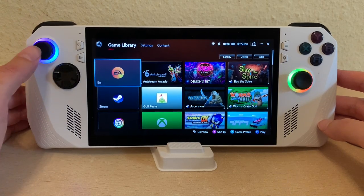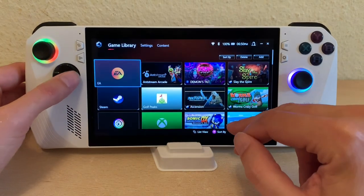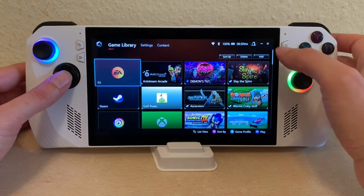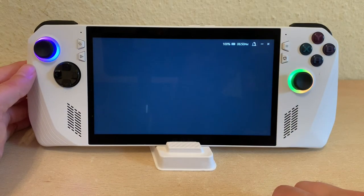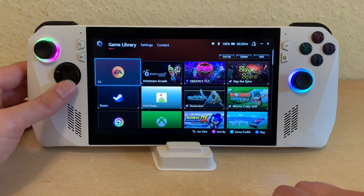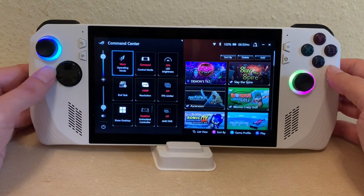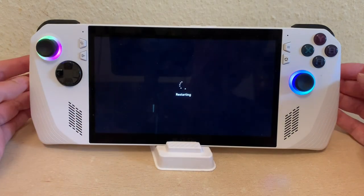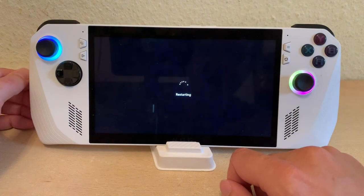But as you can see here, I'm having issues already. As soon as I booted this up, the D-pad doesn't work. Okay, what do I do now? I'm going to try closing and opening again. Still doesn't work. Let's restart. And it says it was not able to start correctly. Awesome.